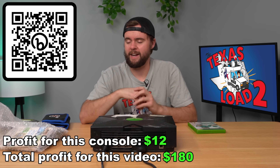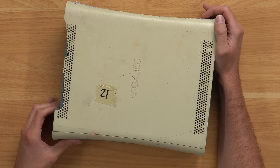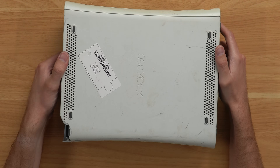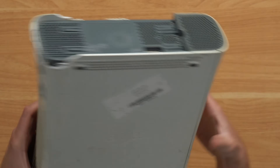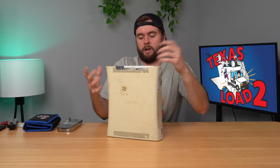This console will be listed down below for sale, so go check it out. Next up, we have probably the most yellow Xbox 360 I've ever seen, and it looks like somebody kissed on the front — there's some lipstick left there. You can see on the bottom it's actually white, so just look at that stark difference. That's horrible. I won't be surprised if it doesn't turn on, but let's try.